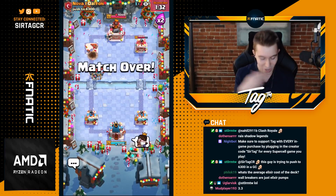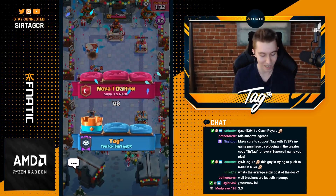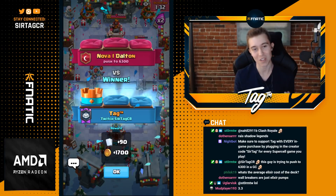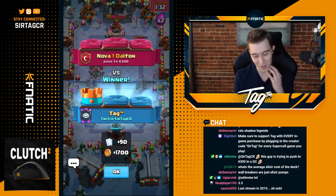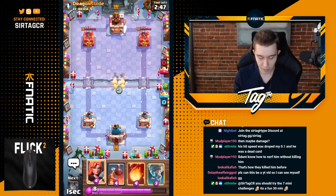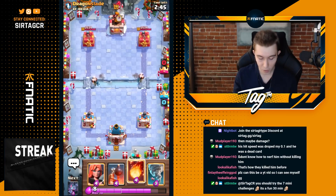Even if you have a Goblin Cage and guards, you're not going to be able to defend against us, and it is so incredibly easy to defend against Lava Hound with this deck. I thought it was going to be a standard Balloon deck at the start, but he surprised me with the Arrows. Let's go for Wall Breakers here — this guy is going to have to defend both sides right now.